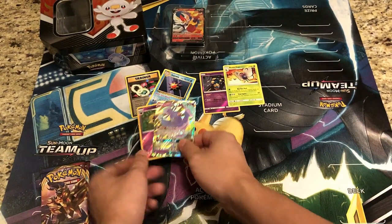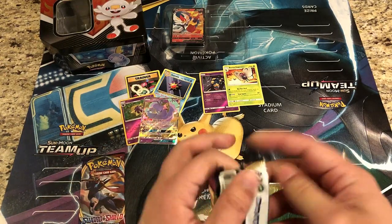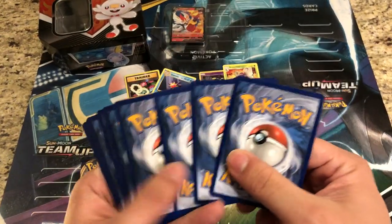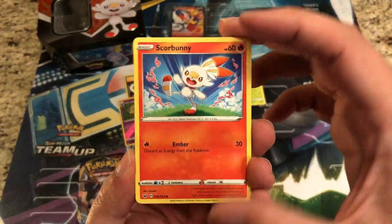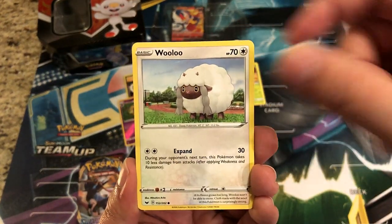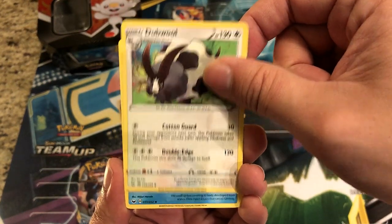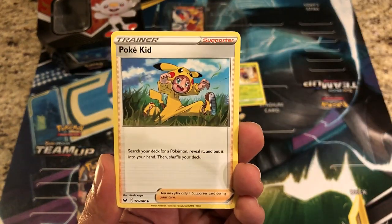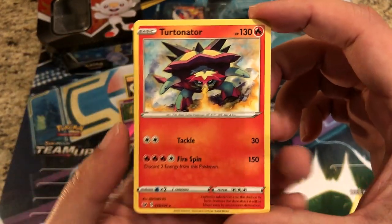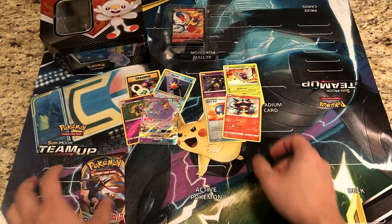Very very nice — great pull. One ultra rare so far and still two packs to go, two Sword and Shield packs. We've got a Scorbunny from our Scorbunny tin, a Pikachu, Sinistea, Wooloo, Shellder, Lightning Slash, Electric Energy, Qwilfish, Poké Kid. The reverse is a Great Ball and the rare is a regular rare Torkoal — but look at that artwork, blasting fire out of its nose or mouth.